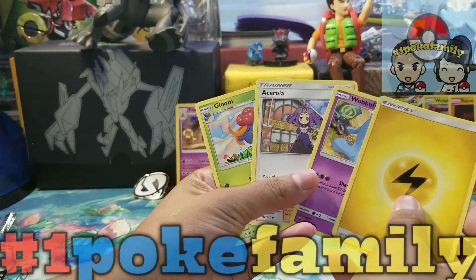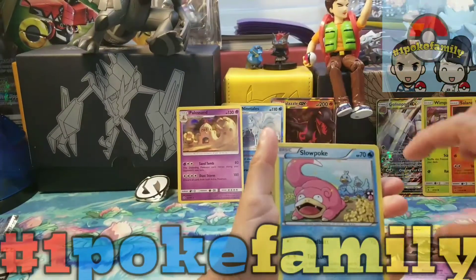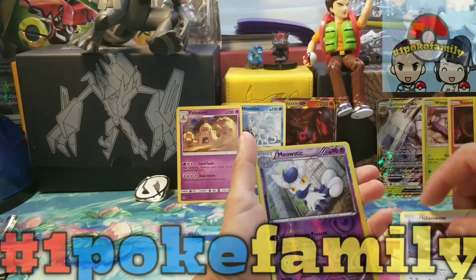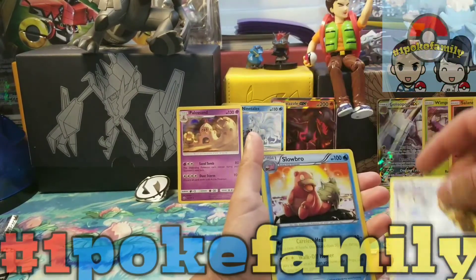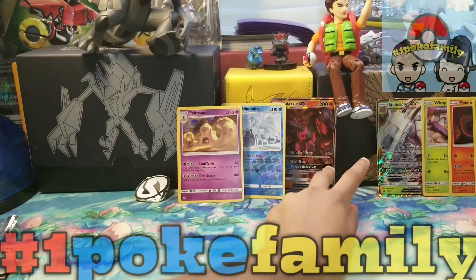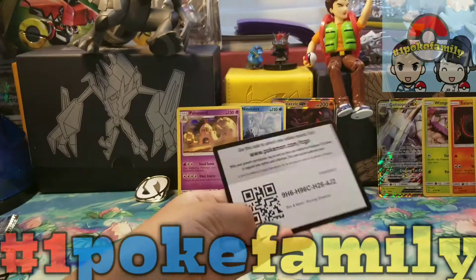She has a Phantump, Snorunt, Shuppet, Spritzee, Sylveon, Meowstic, and a Raticate. So we didn't get any GXs. Well, that's okay — we got these awesome promo GXs and this very cool box!